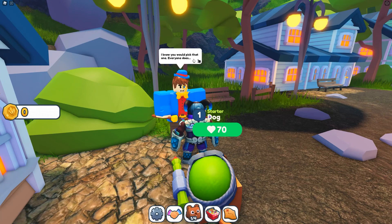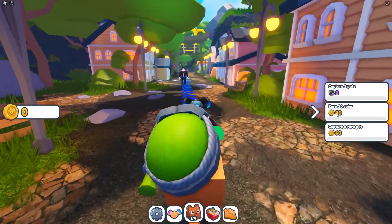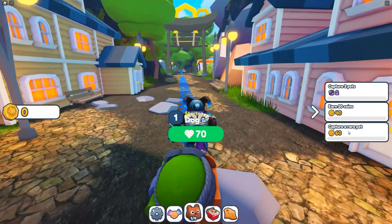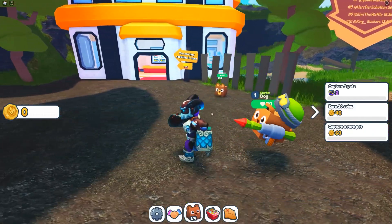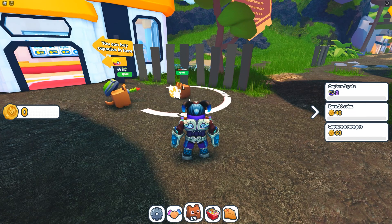Alright, so we can start doing these quests and come back when we're done. We need to capture three pets, earn 20 coins, and capture a rare pet. So we're in this area, we click on it and the pets fight - yeah, by the looks of it. When your pet dies we'll see what happens.